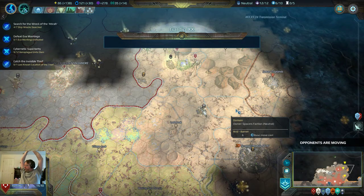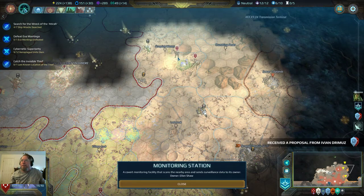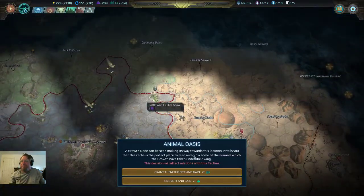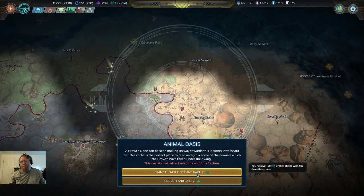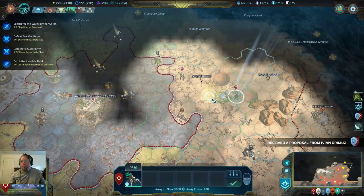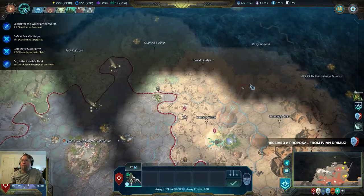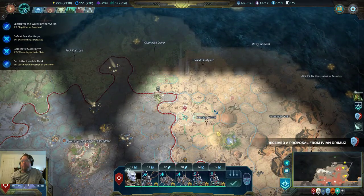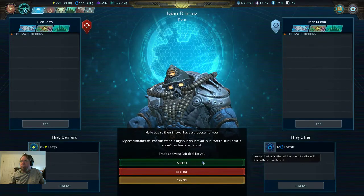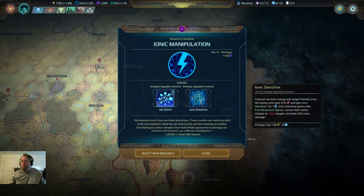All right, so we have learned that cyborgs cannot use all that I thought they could. You go there — that's not a combat, that gets more science. Yeah, sure, I don't care — we're gonna do this. Oh, this is the last location. Whoops — you're headed up here, and you're going with them.